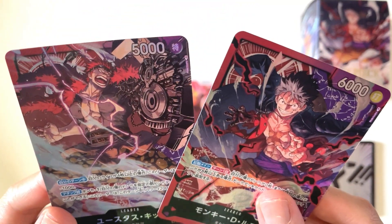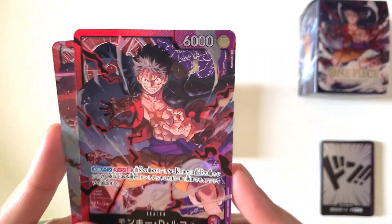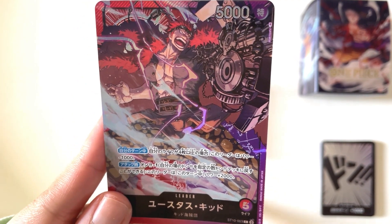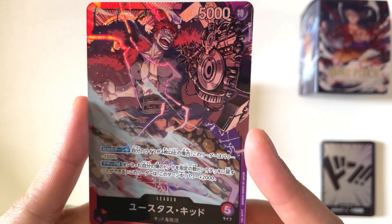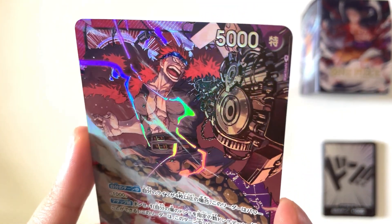We actually have Kid here stuck behind Luffy. Kid here is another beautiful artwork. The foiling here even looks much better than Luffy's, especially the way the lightning effects highlight his action pose.